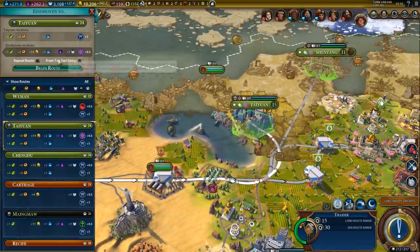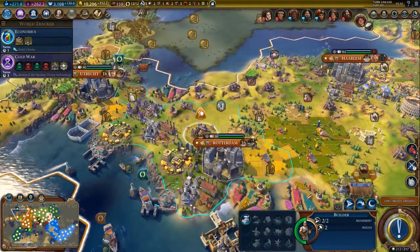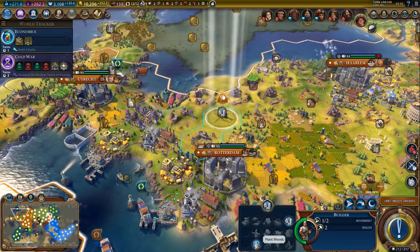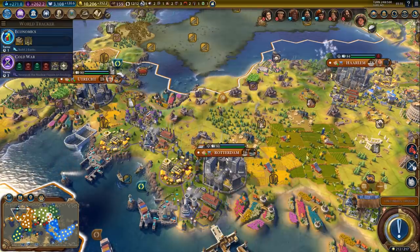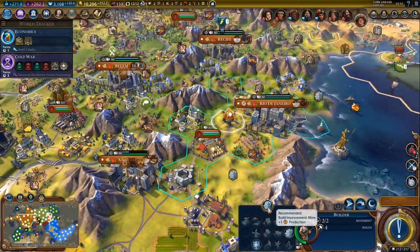We'll send that trade route to China, off you go. We've got two more builds - I'm actually thinking another forest might not be a bad idea. Yeah, let's grab a forest and then a lumber mill for some more production. Definitely won't hurt.